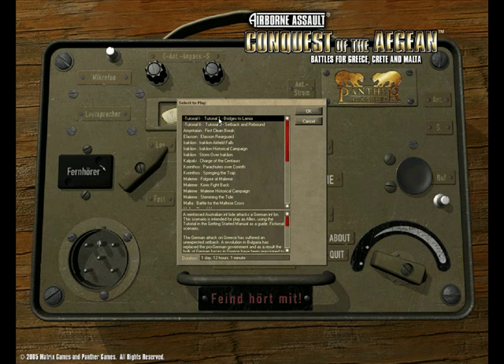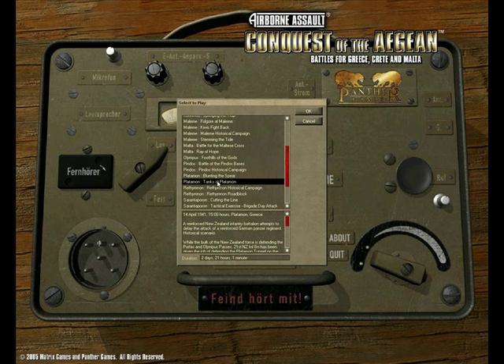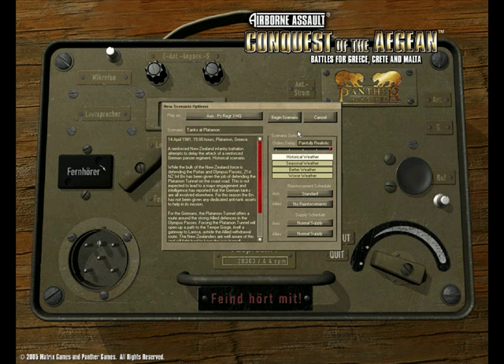As you can see there are about three dozen different scenarios here, ranging from one and a half to nine days. Let's just start with a small one — Platamon, tanks at Platamon. You can play the game from either the Axis side or from the Allies. For now we are going to play as the Axis and let's just start a scenario.